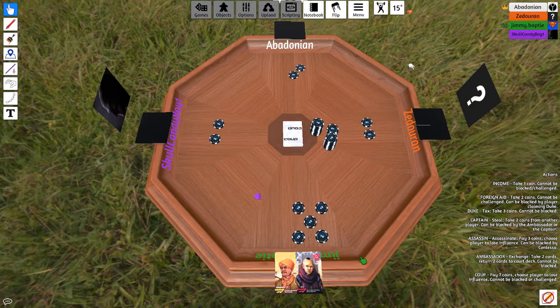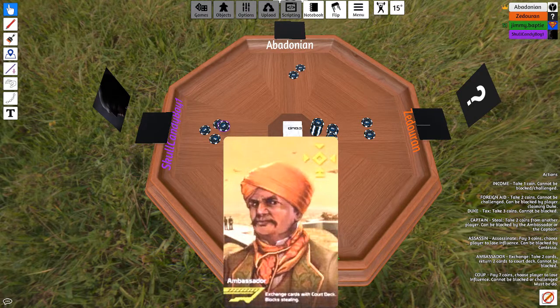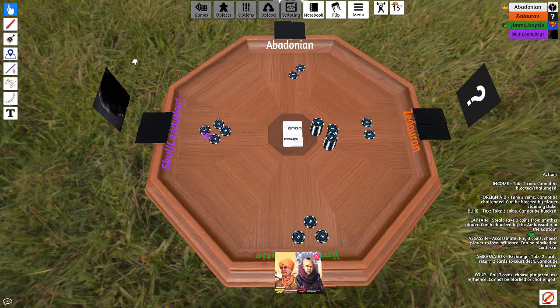I'm going to steal two from Jimmy. You can block if you have a Captain or Ambassador. Josh blocks: I've got Ambassador — give me my coins. Jimmy allows it and won't challenge. With my Ambassador, I'm going to exchange. He draws two and puts two back. Steven is putting back the two cards he initially had for the two cards he just drew. Yeah, shuffle after this.